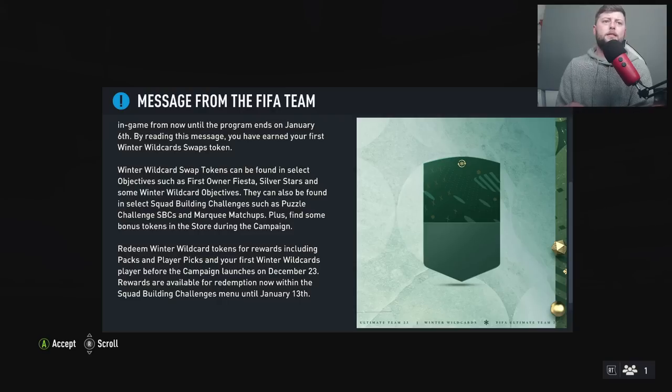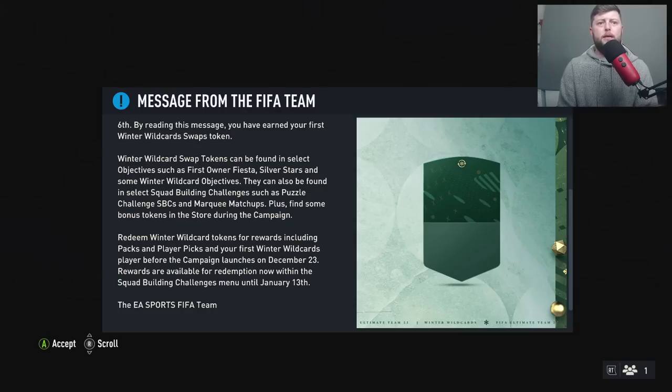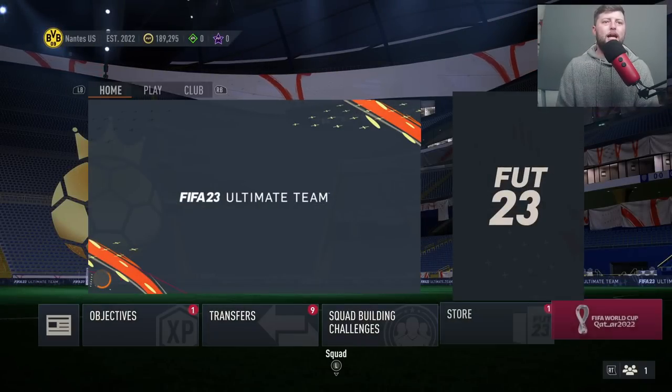Redeem Winter Wildcard tokens for rewards including packs, player picks, and your first Winter Wildcards player before the campaign launches on December the 23rd. Rewards are available for redemption now within the Squad Builder Challenge menu until January 13th.